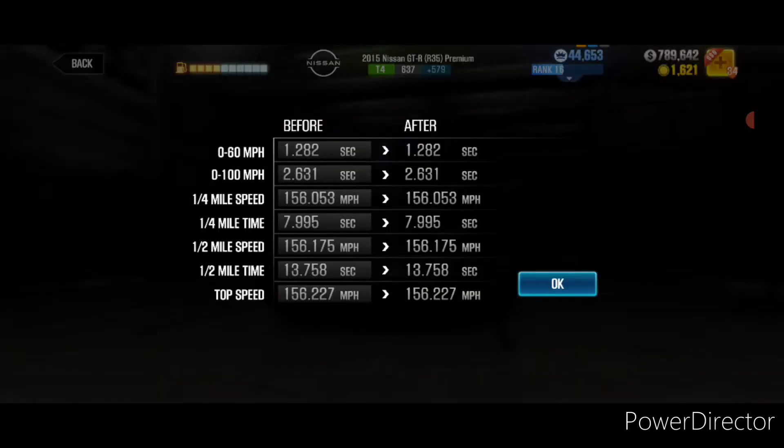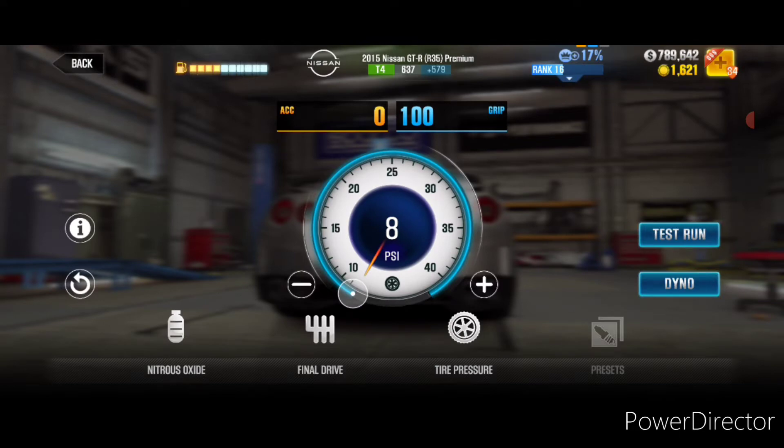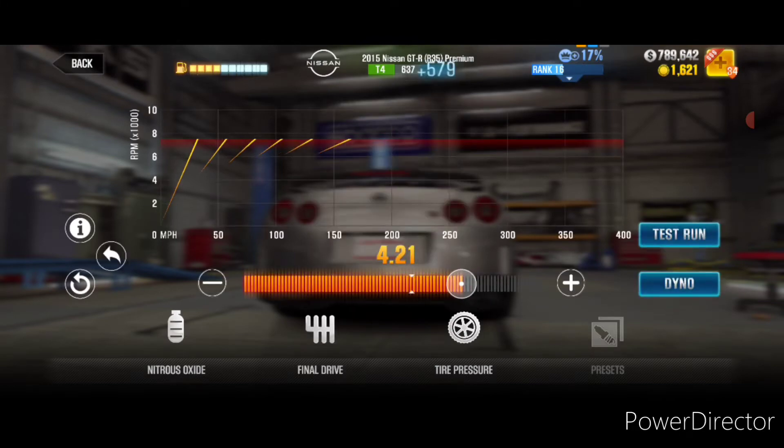This gives me a time of 13.758, which is enough to beat Victor — he runs a 14, so we are good there. After trying to improve slightly, 579 is the final tuning, giving me a dyno time of 13.7 on a half mile, which is great for beating Victor since he runs slower.